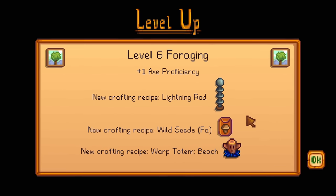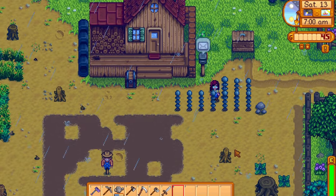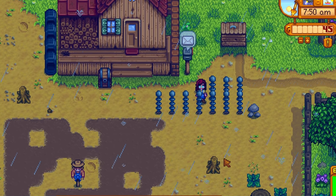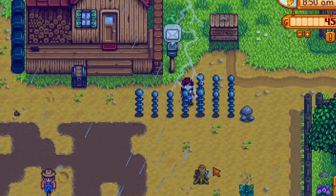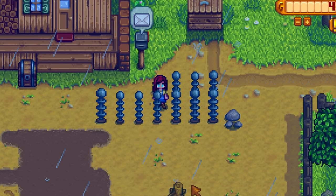You should also try and reach level 6 foraging before summer, because then you'll be able to craft lightning rods. Summer is the season with the most thunderstorms, so getting those lightning rods before it storms is just a good idea.